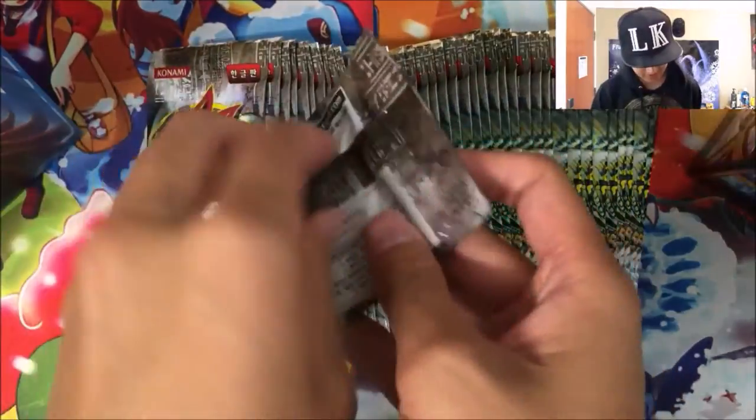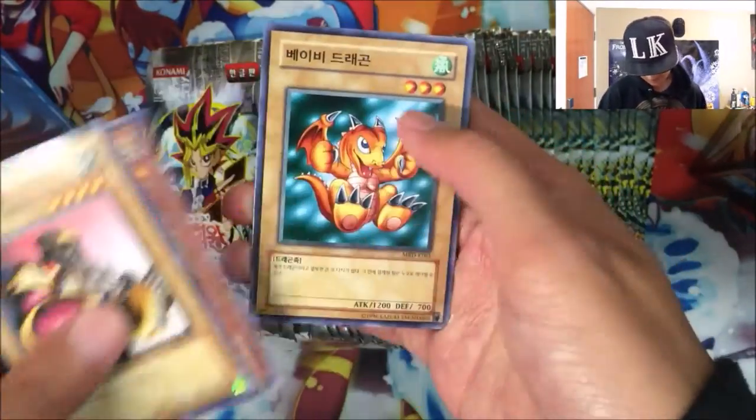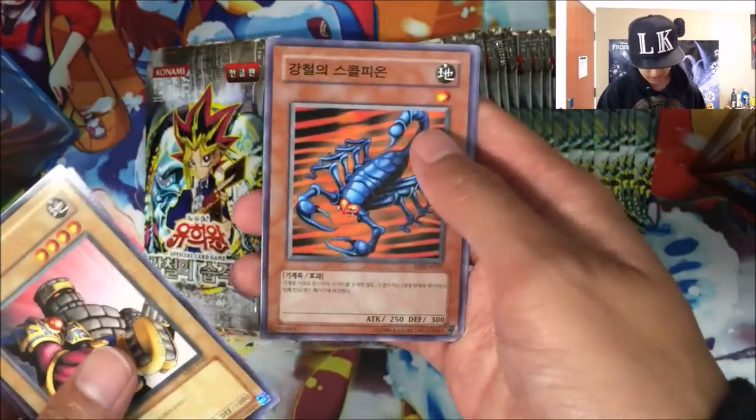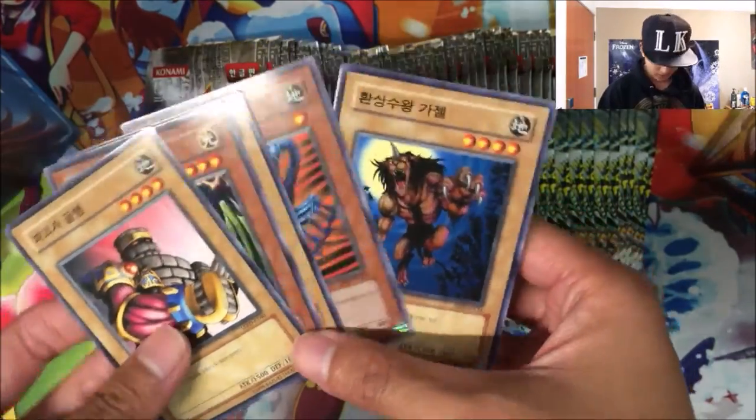I always like Barrel Dragon. Mirror Force. Let's see what else is in there. Summon Skull, that's a classic card. Alright, first pack of Metal Raiders. They've got the Golem Card, Thunder End Dragon — awesome card — Baby Dragon, Steel Scorpion, and Gazelle the King of Mythical Beasts.